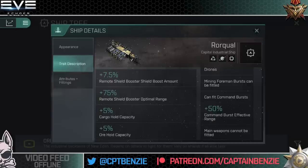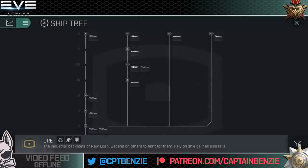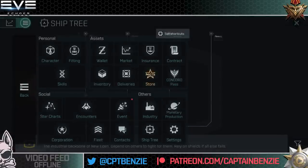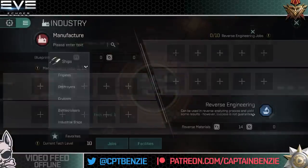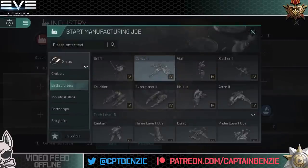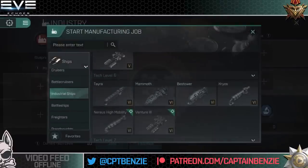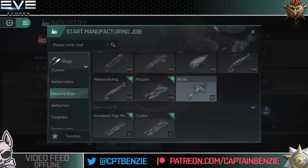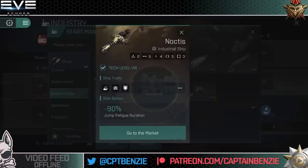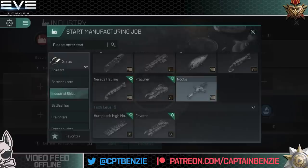This ship can also go down the whole route of compressing ores. One of the things people will be asking is how do these work in regards to blueprints. Let's see if we can find these under Industrial Ships. Here we have the Noctis blueprint — though it won't allow me to check the full details on this one.